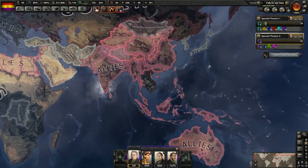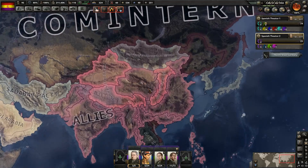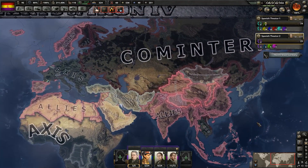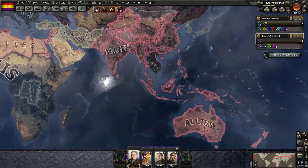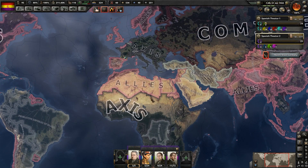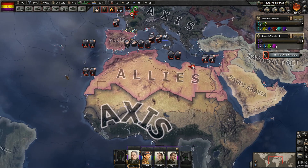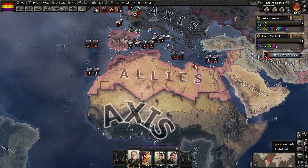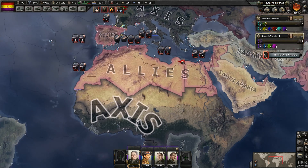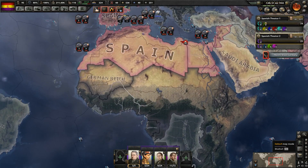This is how it looks. The Axis has that little bit of land in Indochina. Comintern has a little bit as well, and then the rest of Asia is in Allied hands. Africa is very much in Axis hands — Belgium has not been pulled into the war yet — but all of North Africa, which is the richest part as far as resources and factories go, is in Allied hands, while the Axis have sub-Saharan Africa.